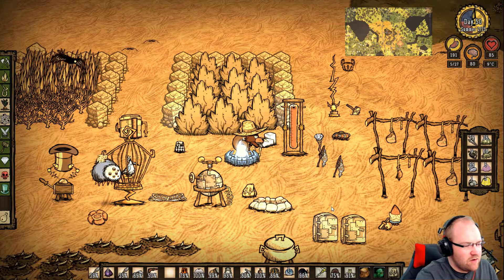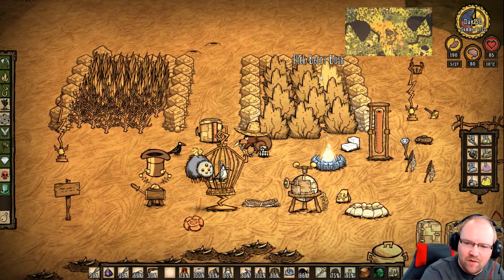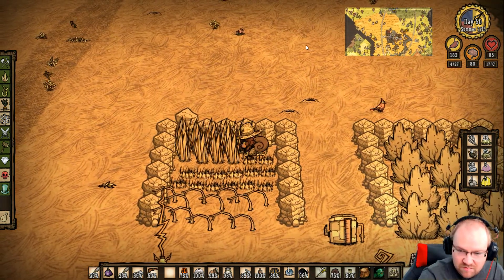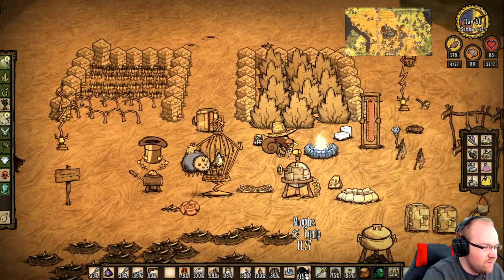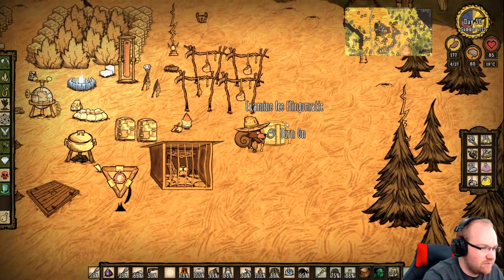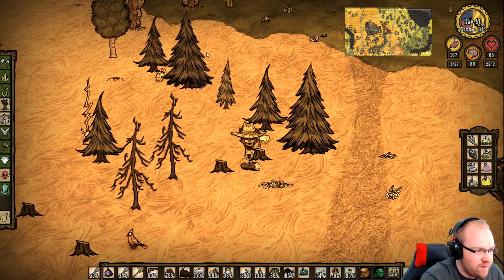Hello everybody, Wiggler here and welcome back to Don't Starve. We've missed an episode — unfortunately my sound delay was like three seconds or something like that. I don't know how it happened but we've missed two days. So last episode, I'm going to catch you up for just a minute. We made the Moogles, we made the Lighthat, we made the Old Bell, a couple of other things, a Dapper Vest and all that stuff. We moved Glomer over here a little bit. Summer is upon us as you can see right here. So that's pretty much what we've done last episode.